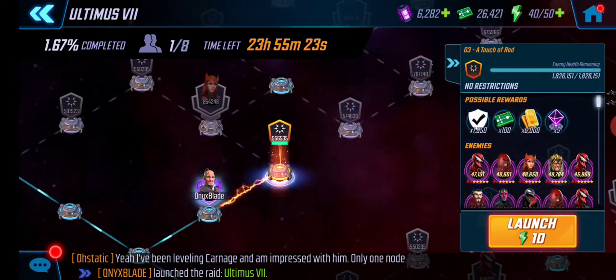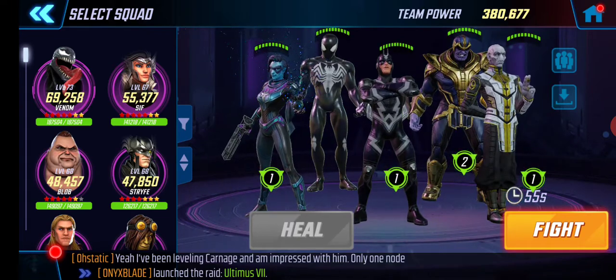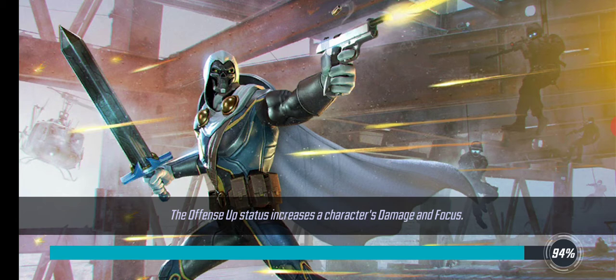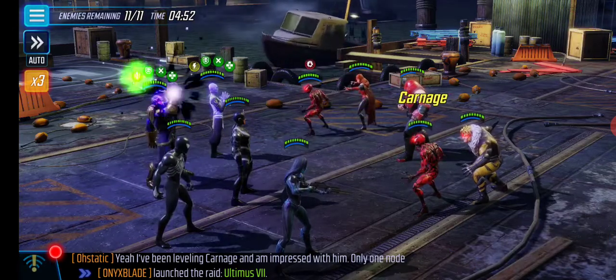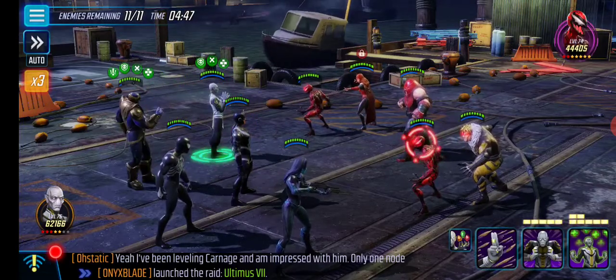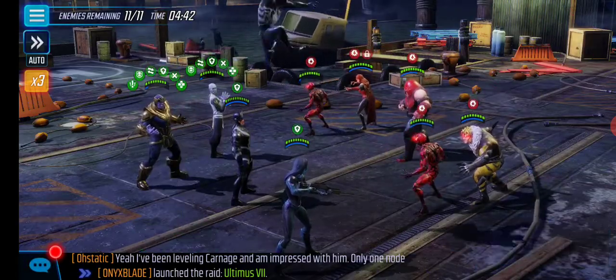Another node — I'll do maybe the first three nodes with this team just to show how it works. I almost never have this team at low health; it's usually at full health at the end of most nodes. This Carnage over here goes first for some reason. Now we've got immunity — he's already got his ultimate back as well. We're going to do defense up, offense down, and stun this Carnage.